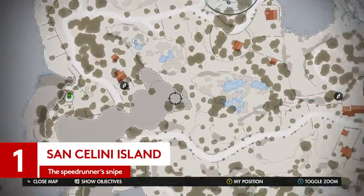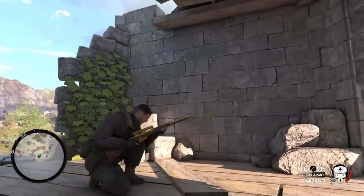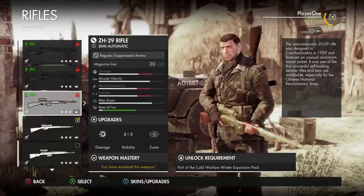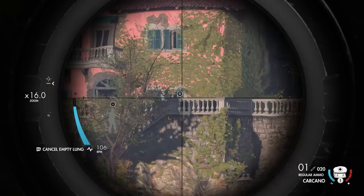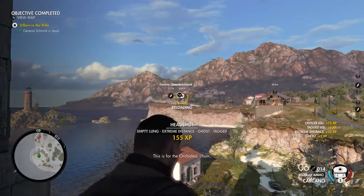Let's start at the beginning — literally the beginning of the game. This is one of the most satisfying long shots in the whole campaign, because after you've levelled up your gear a bit and unlocked higher zoom magnitudes, you can basically return here and take out this Nazi officer, one General Schmidt, a primary target,